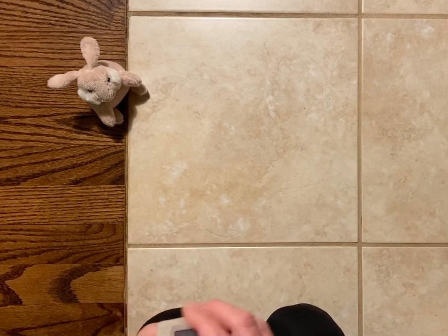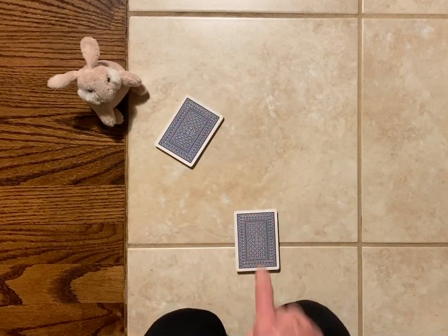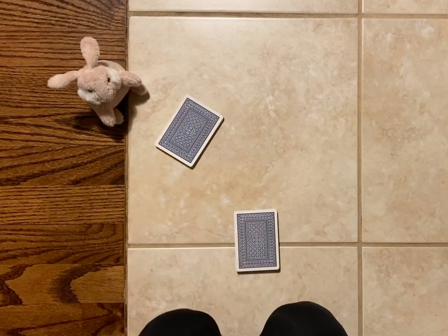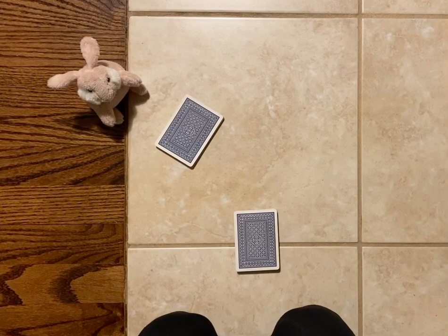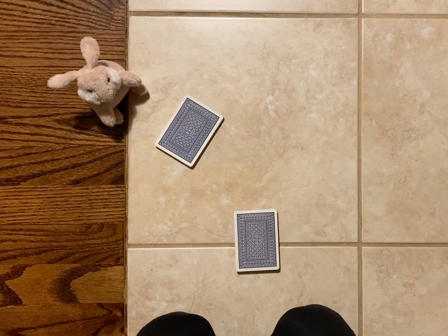You will divide the deck of cards into two equal stacks, one for you and one for your buddy. If you have a real buddy to play with, that's great, but if you don't, you can play with a stuffed animal, a doll, a toy, or an imaginary friend. I'm going to be playing against Bunny today. That will be fun too.